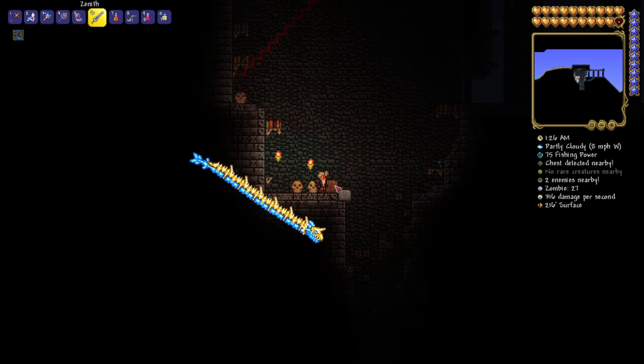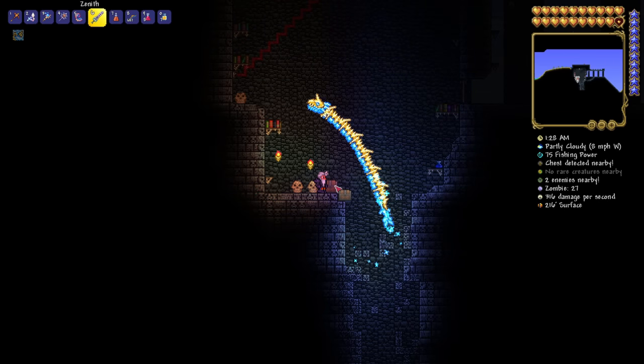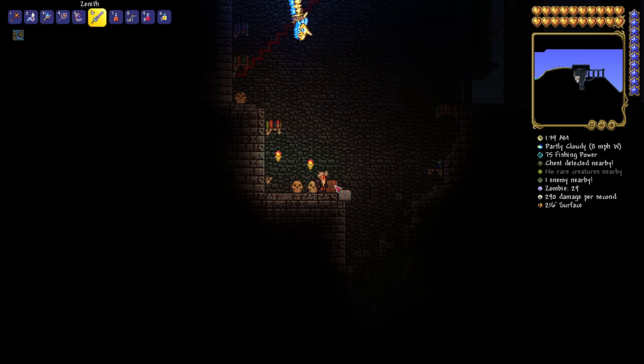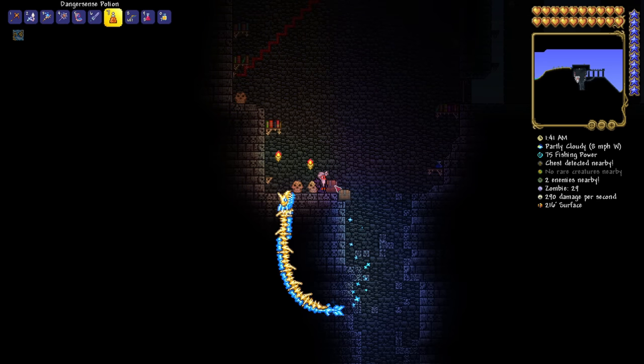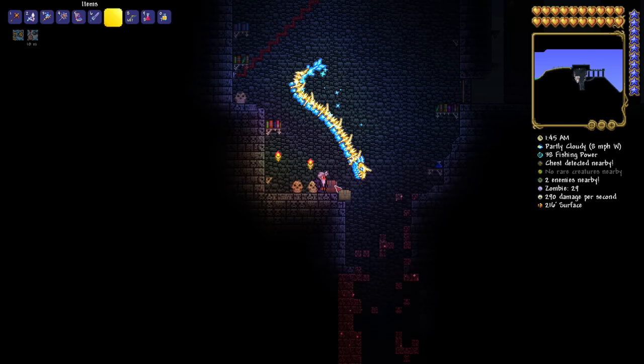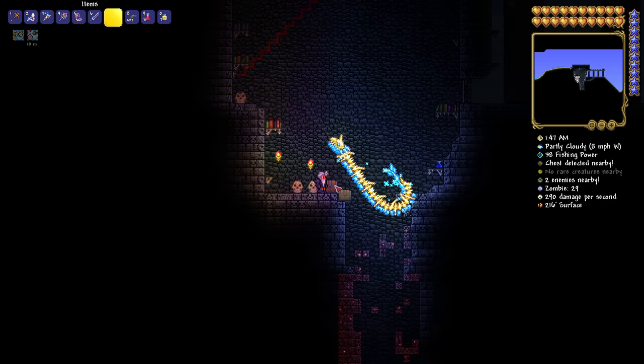You may have come across crumbling brick in the dungeon, and in some scenarios it's kind of hard to see. Something you might not know is that by using a danger sense potion, it highlights those blocks in particular and makes traversing the dungeon a lot easier.